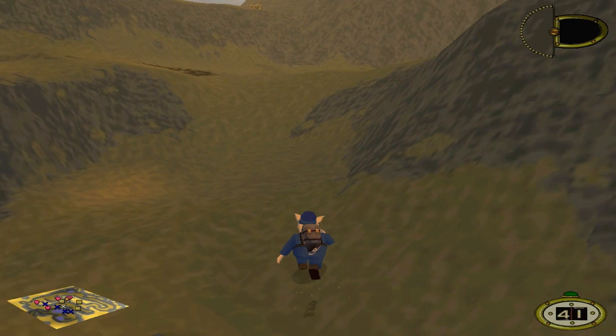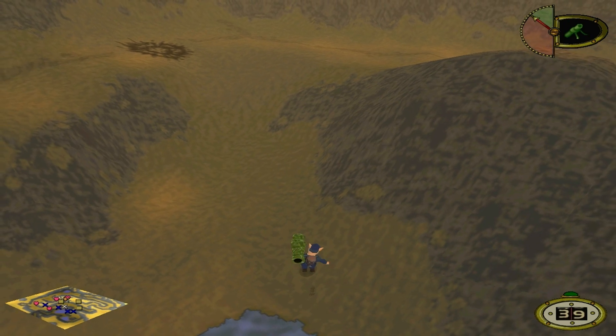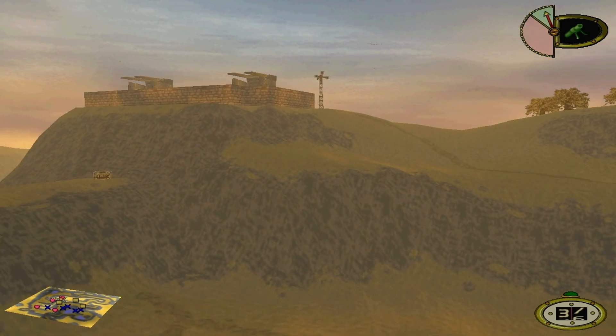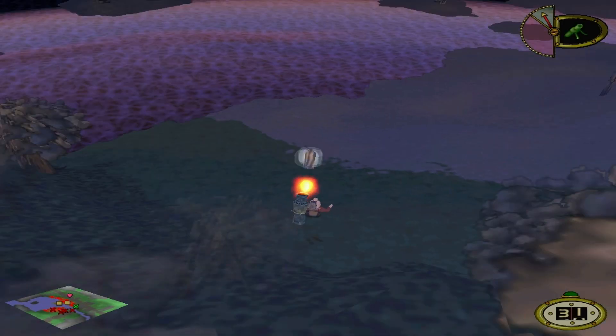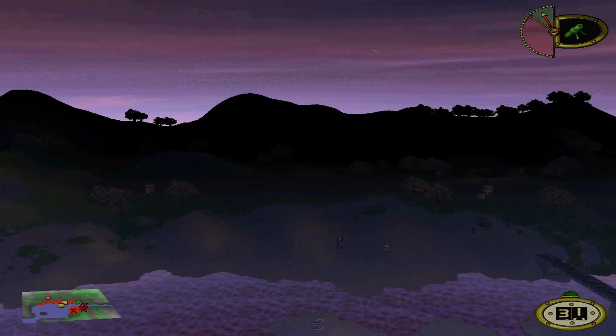This weapon is particularly effective against medium health vehicles such as pillboxes, as well as combining nicely with environmental areas. It's always a great feeling when you know your shot is going to hit directly where you want it — and then suddenly the airship gets in the way and ruins it all.